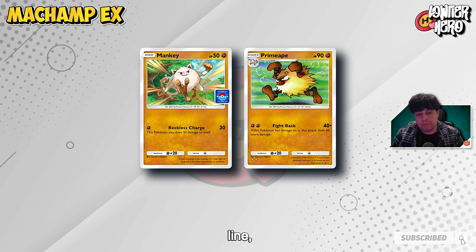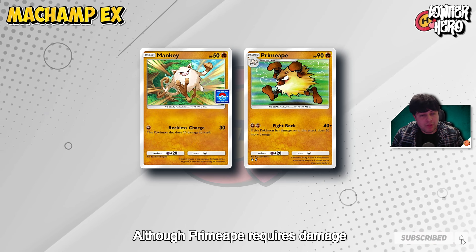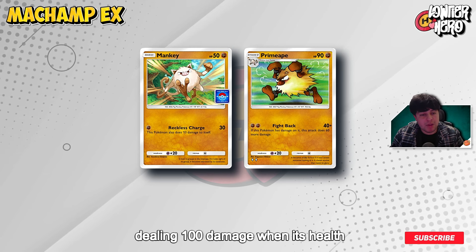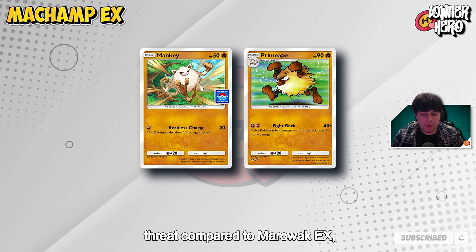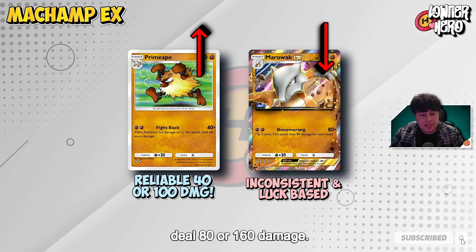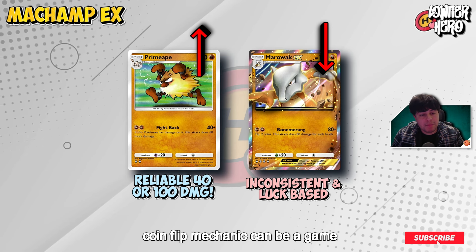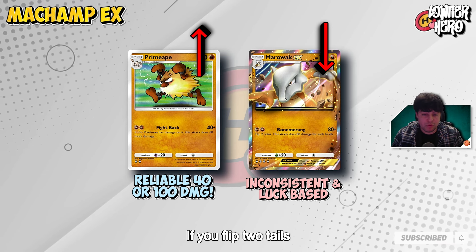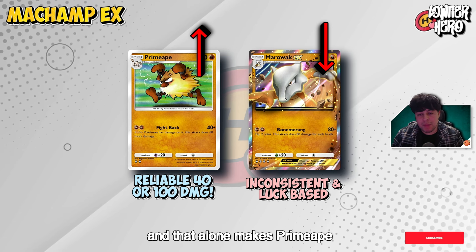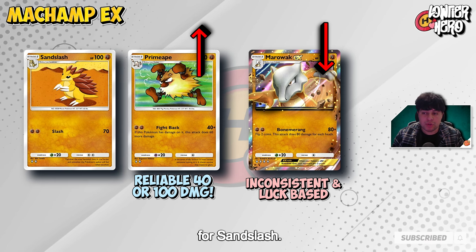In addition to Machamp's own evolution line, Primeape joins the deck profile as a secondary fighting type attacker. Although Primeape requires damage to ramp up to its full potential — dealing 100 damage when its health is reduced — it's still a much more consistent threat compared to Marowak EX, which relies on coin flips to deal 80 or 160 damage. The inconsistency of Marowak's coin flip mechanic can be a game changer. If you flip 2 tails, it's over — you get 0 damage. That alone makes Primeape a far more reliable choice. As an alternative, you could even swap out Primeape for Sandslash.